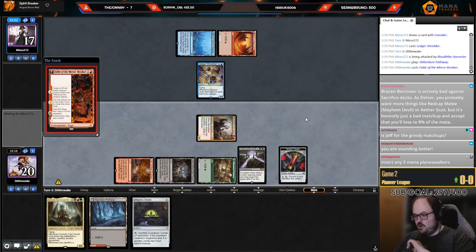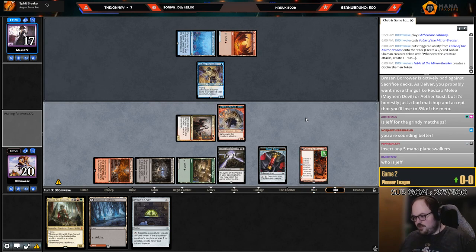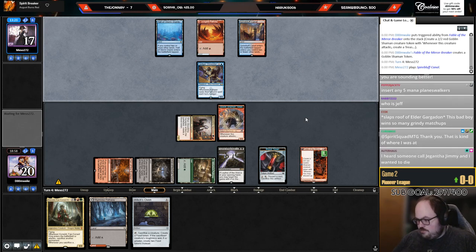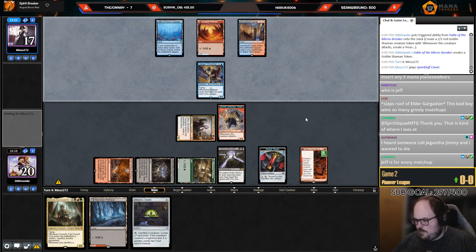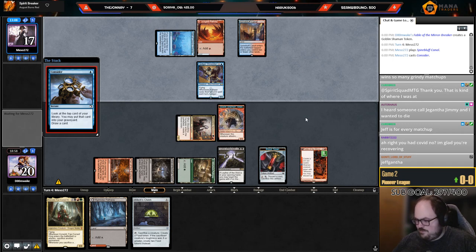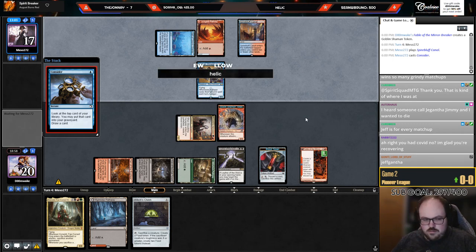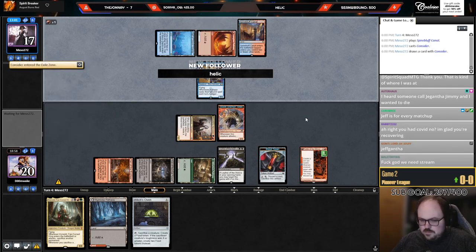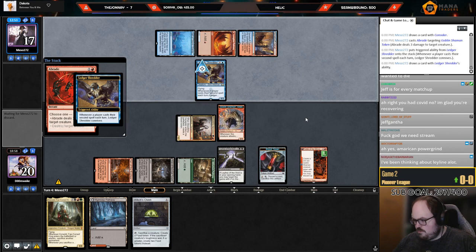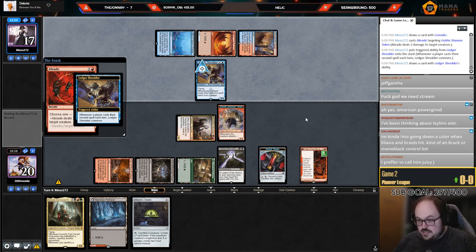I cast Fable of the Mirror-Breaker. I'm feeling a little bit better. Jeff is Jegantha — and also chat, my lights just flickered, it's raining pretty bad outside. If we lose power I apologize in advance. I started getting symptoms Wednesday and Thursday — felt like death. But I can feel myself getting better. I finally started tasting things again today, which was an out-of-body experience after four days without taste.